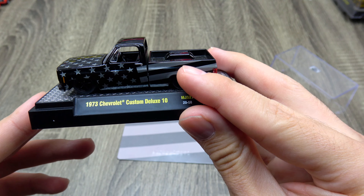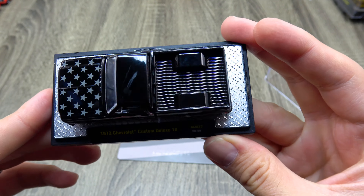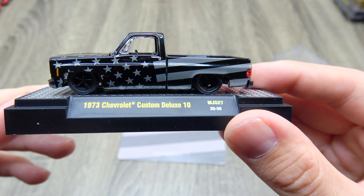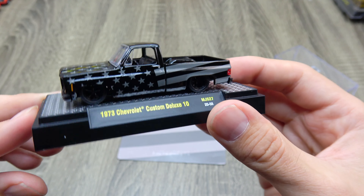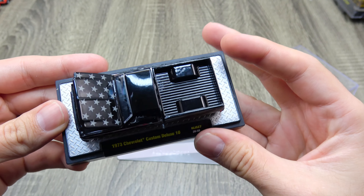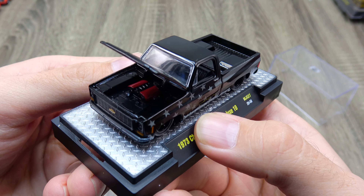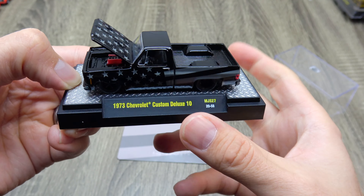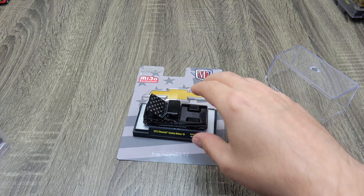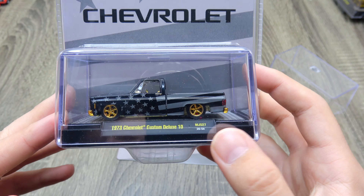I think the only way they could have made this any better is if they did a flat light gray or a flat black on the truck — that would be even cooler. But I'm really happy with the way this turned out. It's got the Corvette engine in there too. Love the bright red on the black — that is amazing.